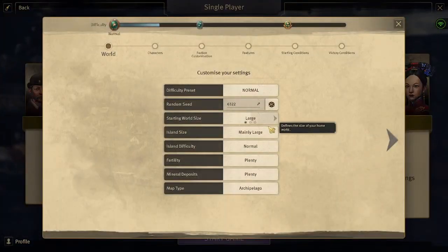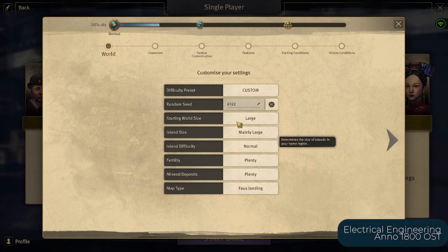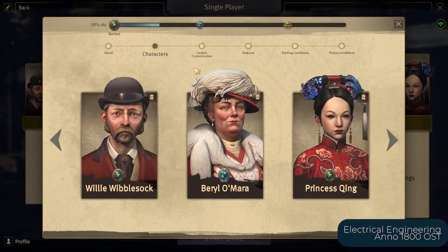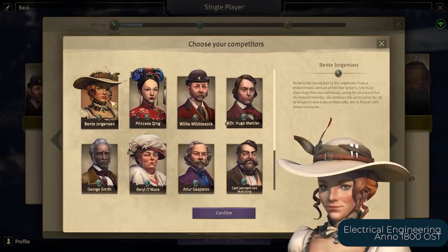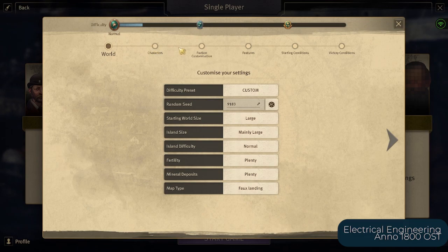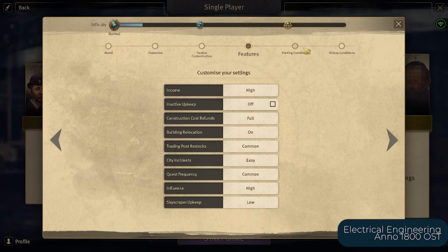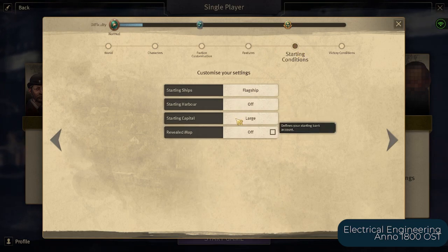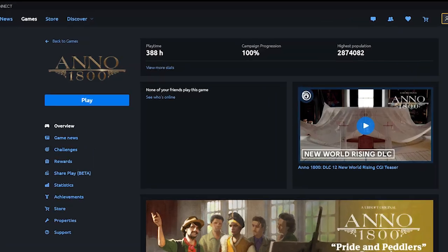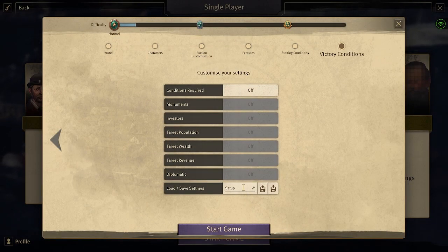In terms of difficulty, you can customize it to your own liking. It could be an easy sandbox where you can experiment with economy building and beauty building — a gameplay style where you make an eye-catching city rather than just optimizing. You can add competitors that will settle islands as well, or test your limits with the most difficult settings to push your strategies, optimizations, and management down to the dot. This game will drain you hours and hours of your time — and I mean hours.